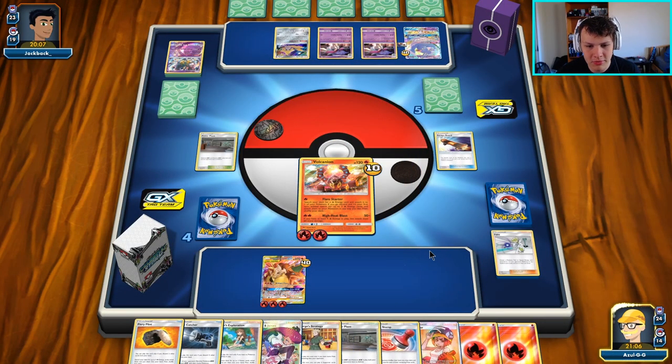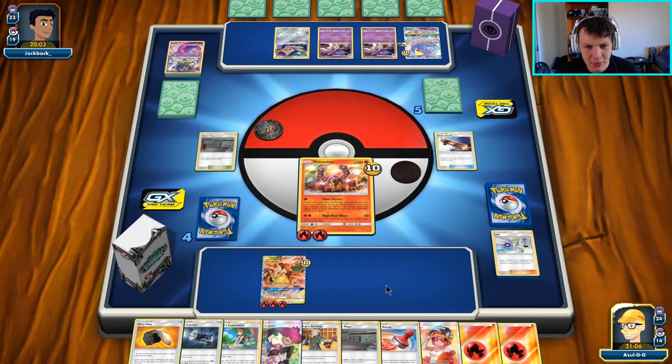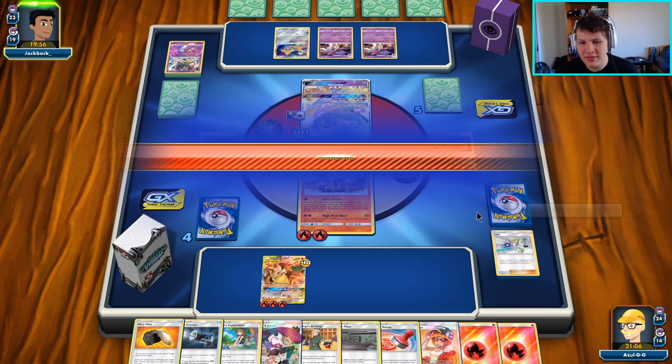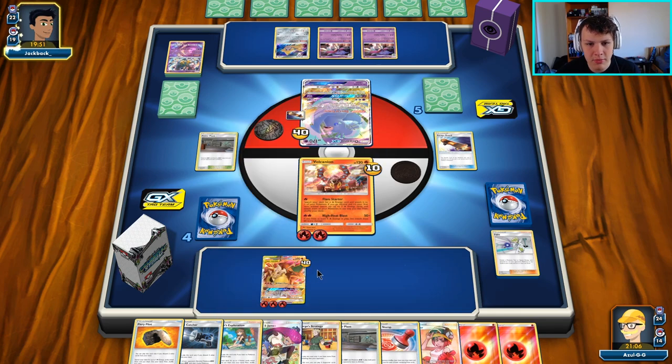So that Escape Board should be gone forever — should never be coming back ideally. Our opponent could pull some shenanigans and bring it back, but we shouldn't have to worry about it. My ideal topdeck here is actually a Tag Whistle — I can get some more tag Pokémon in play, then Welder this turn instead of Greens, and go Surge + Greens on the following turn when this gets knocked out potentially.